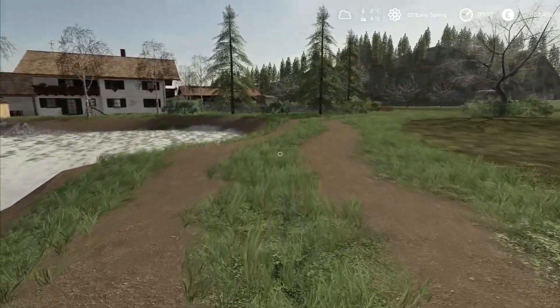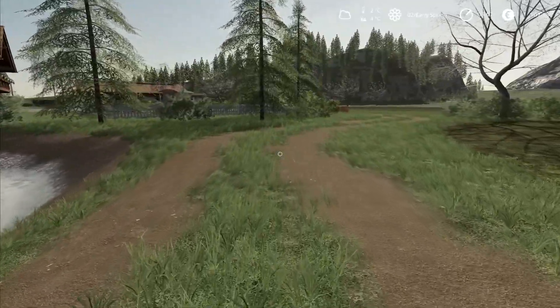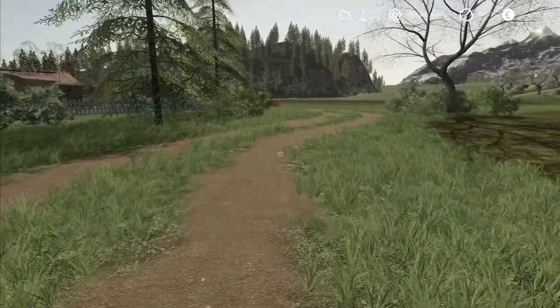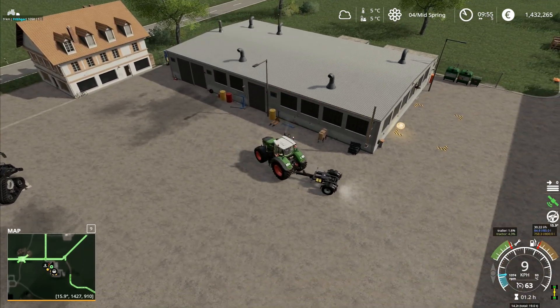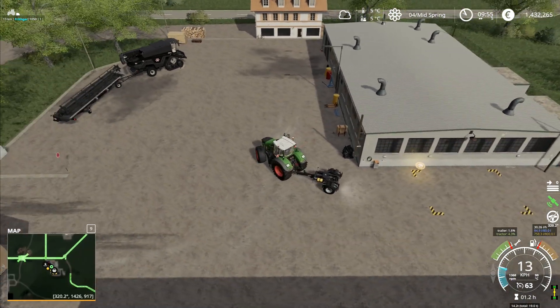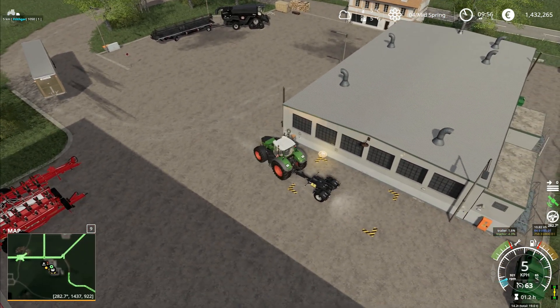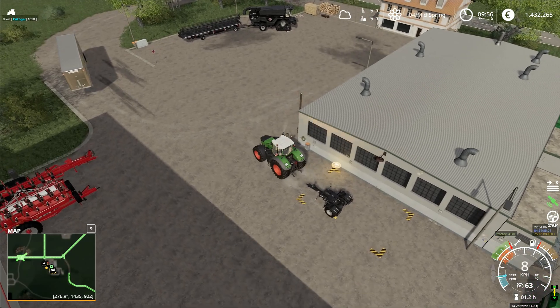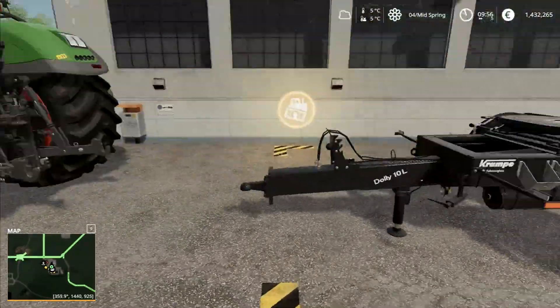Hey folks, it's Frithgar. Welcome back to Alps Panorama at the northern sea here in Farming Simulator 19. I'll return the dolly for now — I won't use it. If we do need to come back and buy a dolly again, so be it, but for now we'll return that one. I'll turn those beacons off as well.